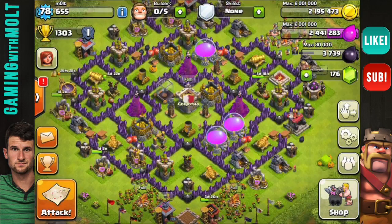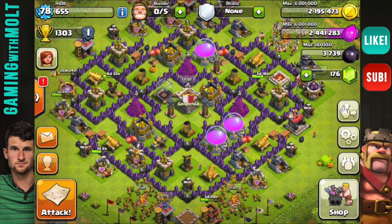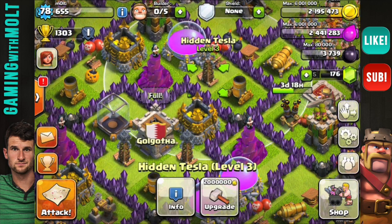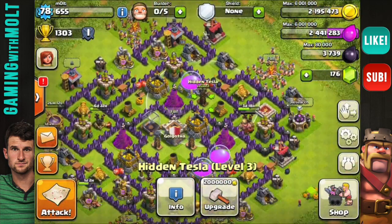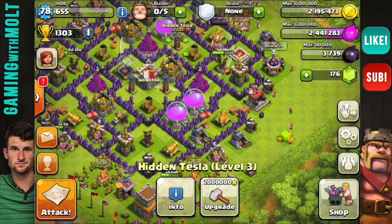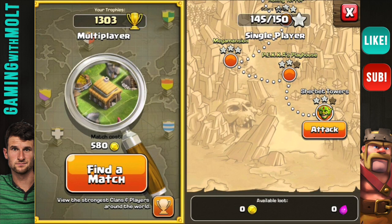What we're gonna do right now is go on the attack. Wait a second — I didn't upgrade because I don't have any builders! All right, I'm a noob. Let's go ahead on the attack guys, we got to get up to 2,500,000 so we need to find a base with 60,000 elixir to attack.